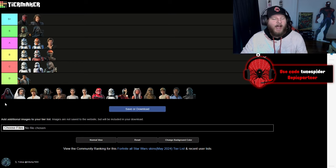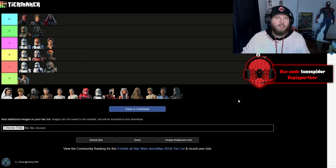Up next is Kylo Ren, another one of my favorite Star Wars characters from the movies. He's going to be going S-plus. Not only did they make his helmet really cool with the red cracks, but with his cape you're able to put the hood on or off, which I think looks really good in game.